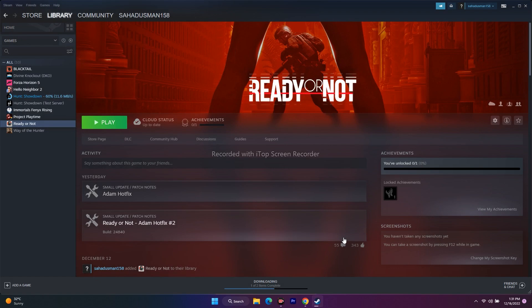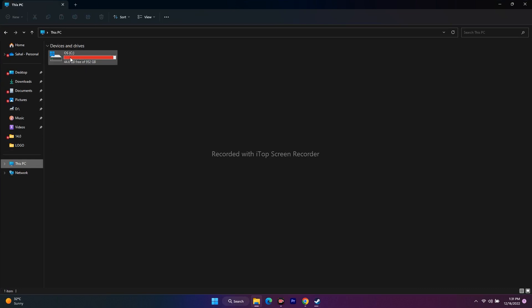The final workaround, suggested by many users on Reddit and Quora, is to uninstall and reinstall the game on a different drive. In Steam, go to Manage and uninstall the game. When reinstalling, choose a different drive — not the same one it was on. If you only have one drive, do not try this step as it won't help. If you have multiple drives, uninstall from C and reinstall on D, E, or another drive.